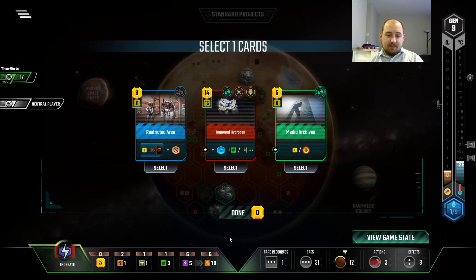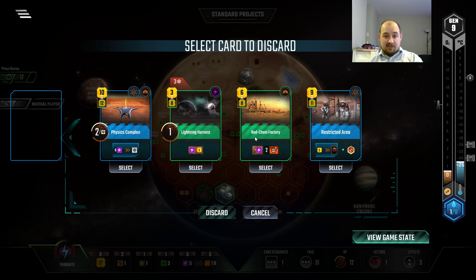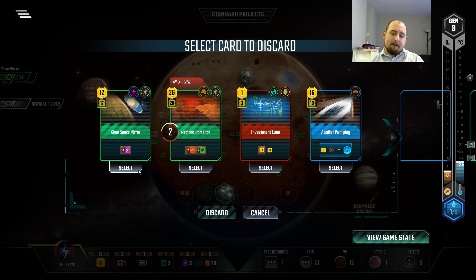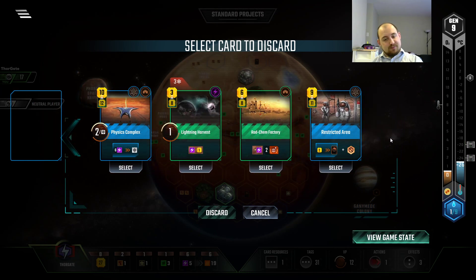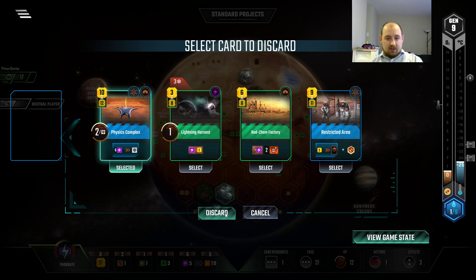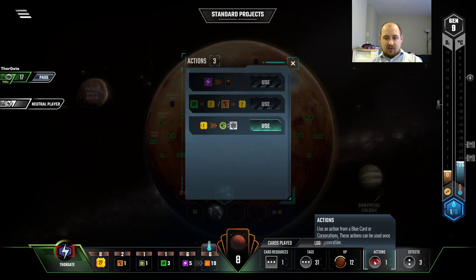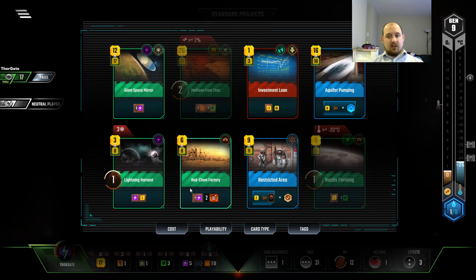I like imported hydrogen. Card in hand is better than a potential card. Restricted area — we have cheap cards, so getting cards is good. Methane from Titan is not worth the price — well, it's two plant income. Physics Complex is the quote-unquote obvious one, but it's so good for us as far as points are concerned. I'll do it for you, dear viewer. But you gotta keep cards flowing — gotta get through the deck and get the good cards out.